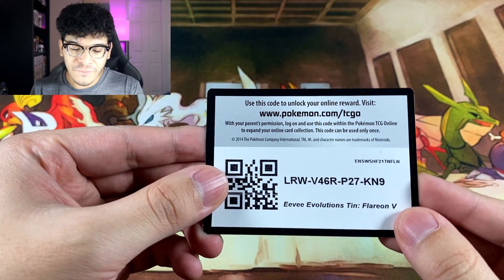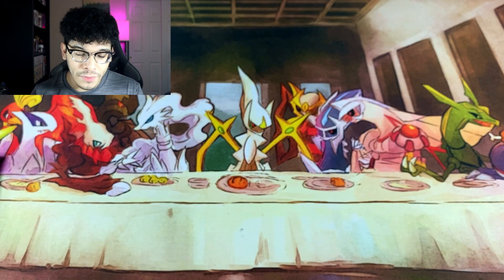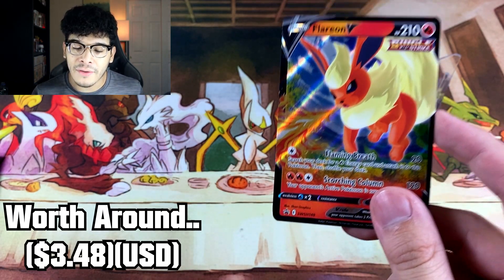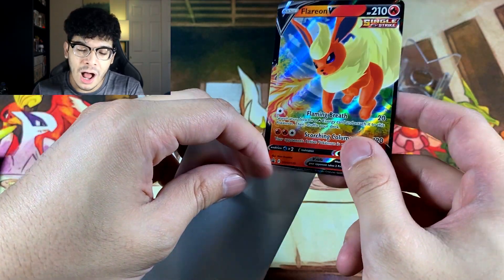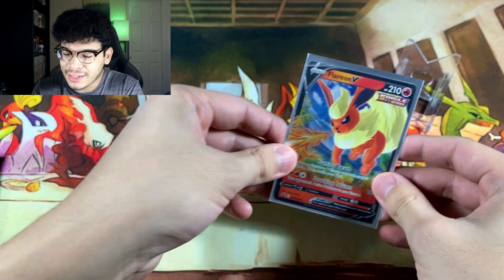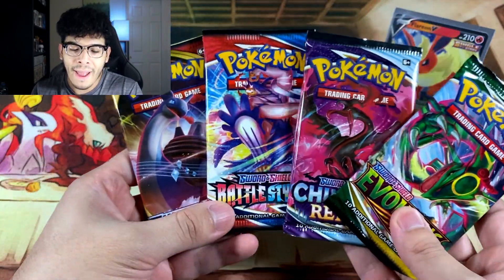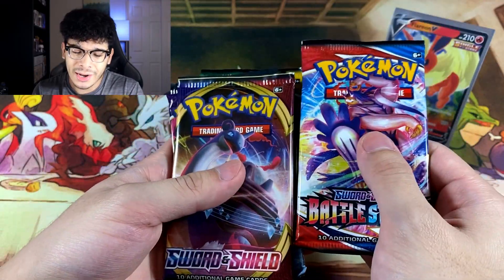First things first, we got ourselves the code card. Then we got the star of the show — the ultra rare Flareon V. It is probably the best out of the three, artwork-wise. I do prefer the Flareon. So let's put that as the card of the show. And then we got four boosters right here — we got Evolving Skies.